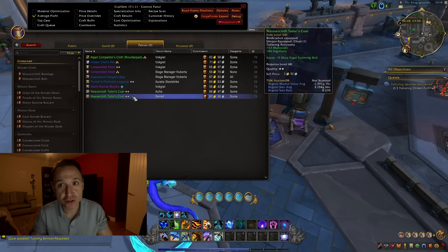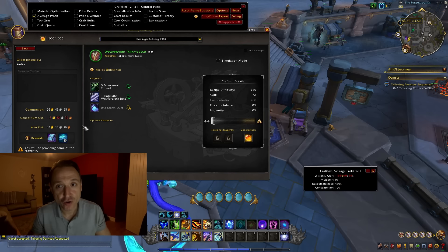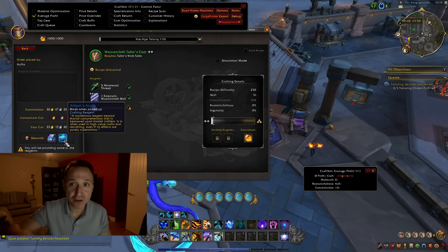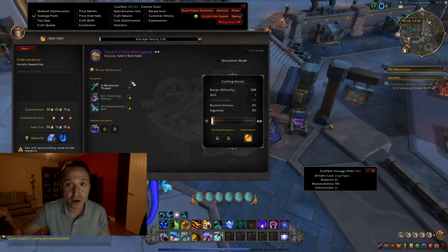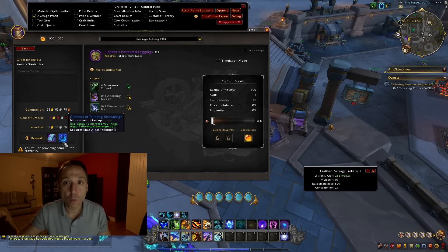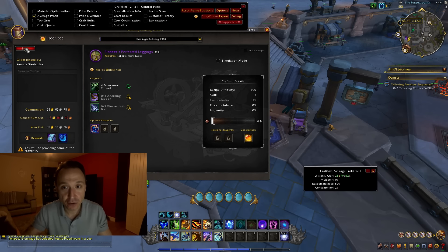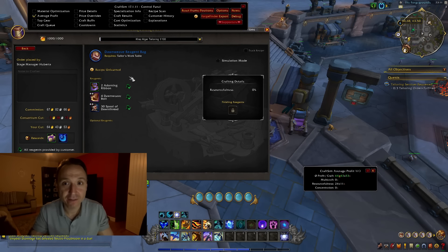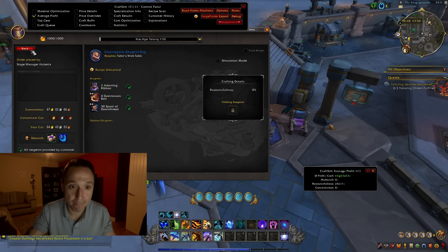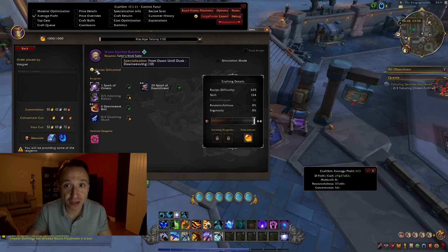Cycle through the crafting professions one by one. Each time you visit a trainer, pick up the profession, then try to get the weekly quest to do crafting orders — it may or may not be available. You might first need to visit your crafting table and then the profession trainer before the weekly quest unlocks. Once you have the weekly crafting order quest, check what patron orders are available. This is where a huge amount of RNG comes in — sometimes you'll hit the jackpot, sometimes it'll be terrible. You should always have patron orders available for both profession knowledge and artisan acuity; it's just a question of how much effort they take.